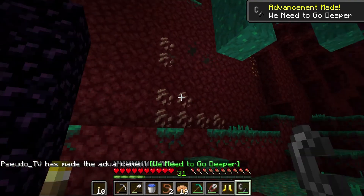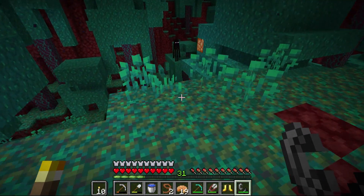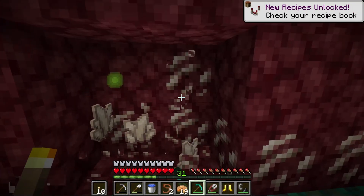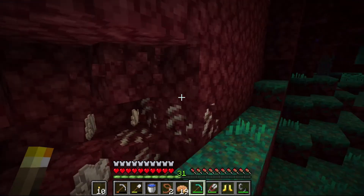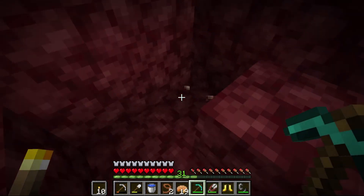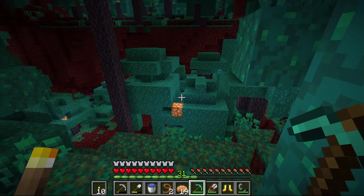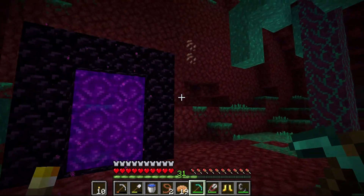We were spit out in a warped forest, which I think is one of the safer places to be. There's a bunch of endermen here, but as long as we're mindful of where we're looking we shouldn't have too much to worry about. We'll go ahead and grab a little bit of this quartz from the vein that is conveniently right next to our portal, and then we're just going to get back out of here — there's no reason to stick around until we're actually ready for exploration, which will be after we have some protection on our gear.